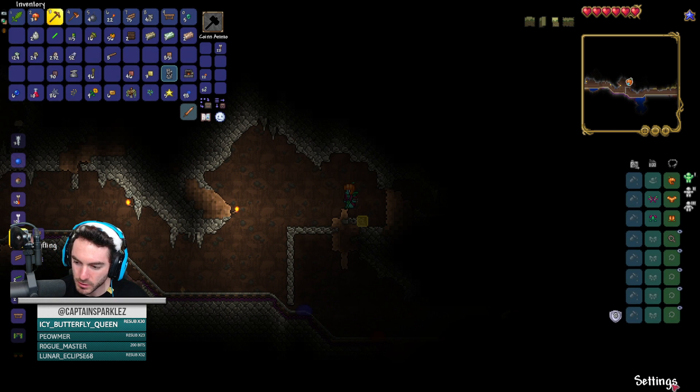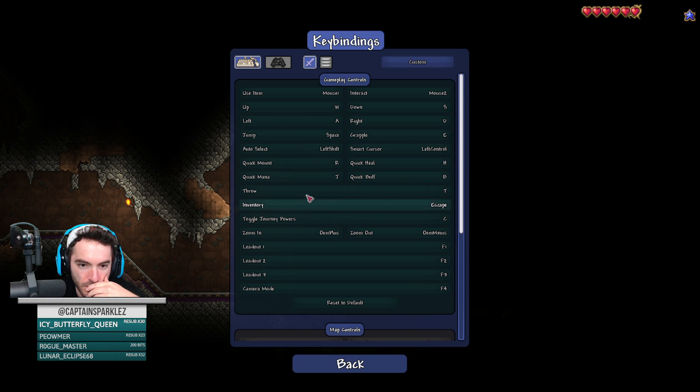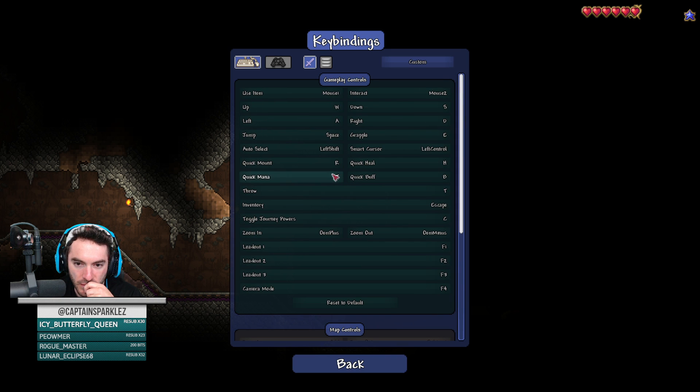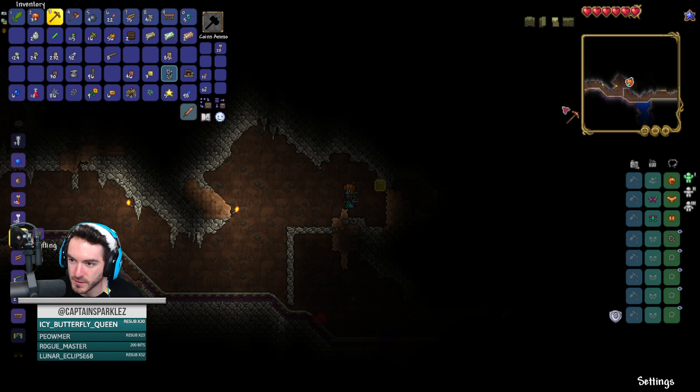I'm pausing, going into my settings. I want to see if controls do zoom — does it do plus and minus here? It doesn't show them. Oh, zoom in — I could do that, but that's map controls. Can you change it? The map controls are on the right side, like over here.